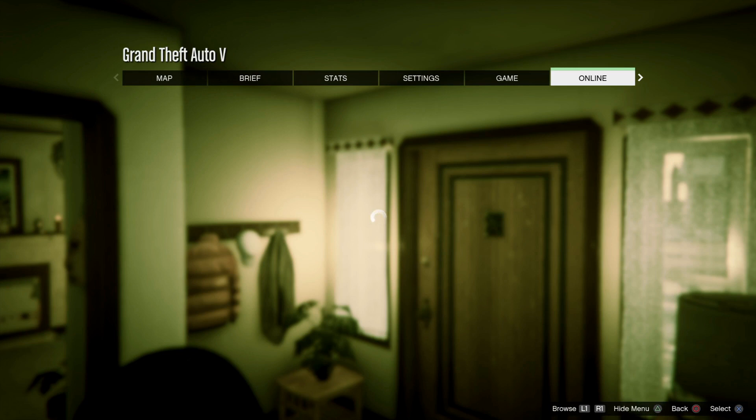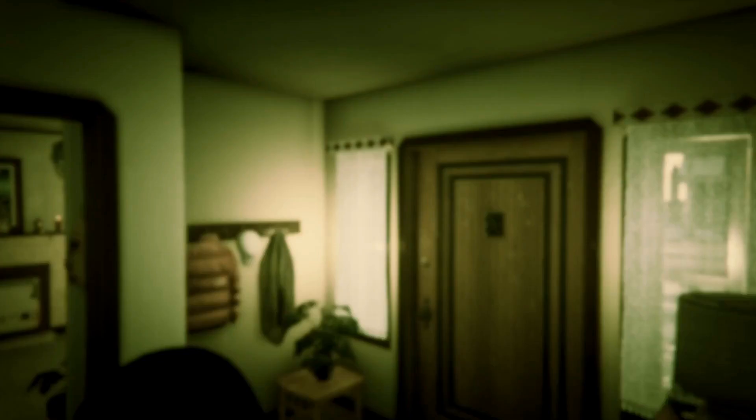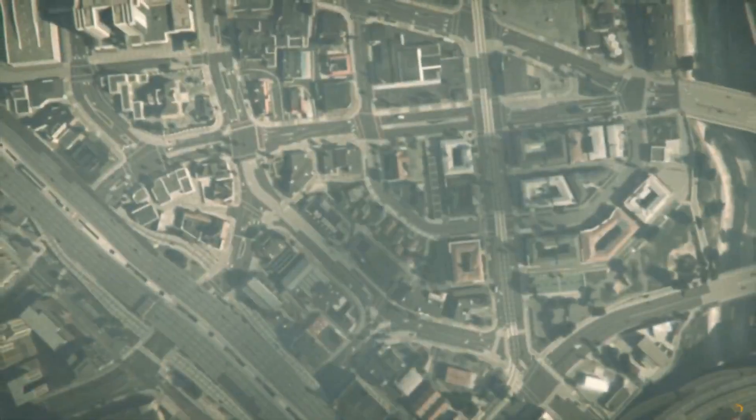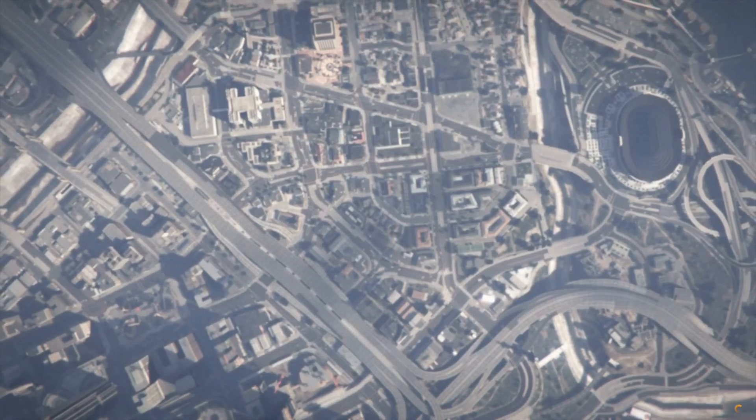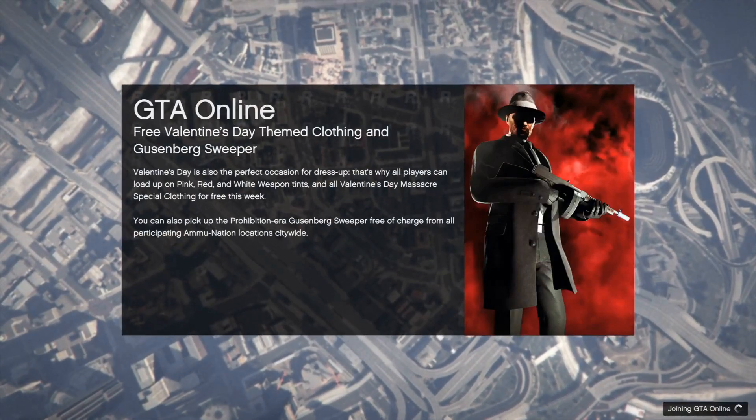What is going on guys, Bipolar Gamers here, and today I bring you the best RP glitch you'll ever see. To be able to do this glitch you will need an agency with the pay phones unlocked. To unlock them you need to have completed three security contracts at the office of your agency, after that you will have them unlocked.